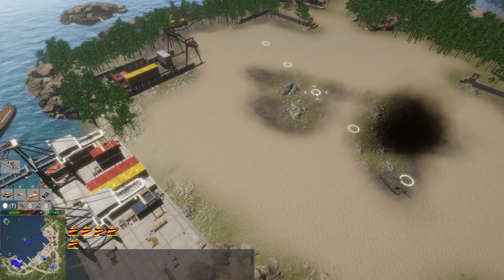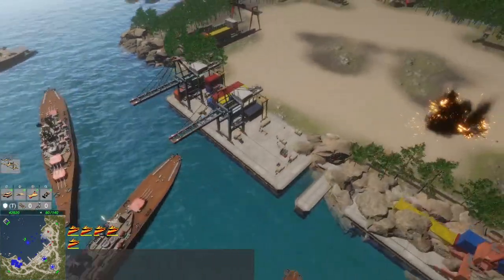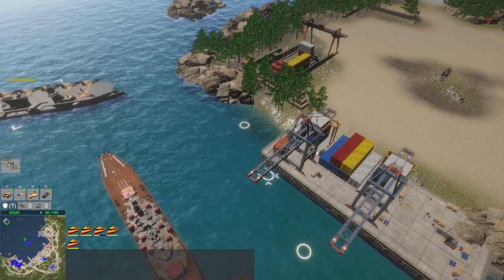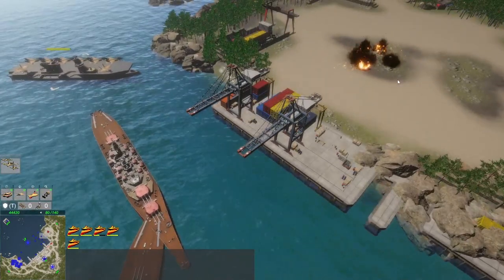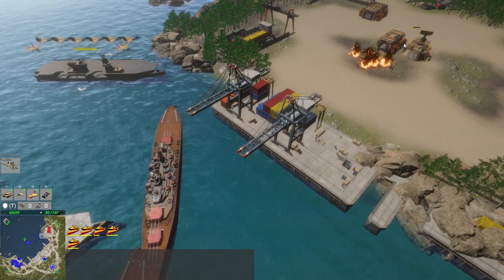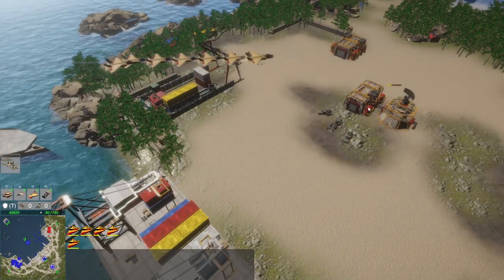Let's send out those carriers and destroy that command center. The reliable air force did a good job — or at least the navy with their air power. There's the command center.